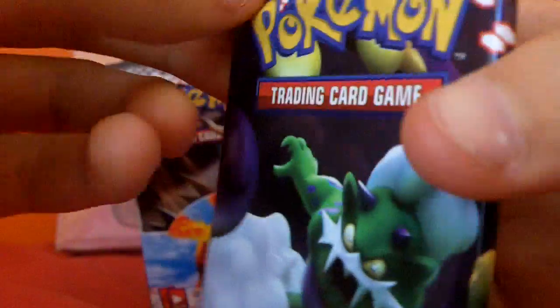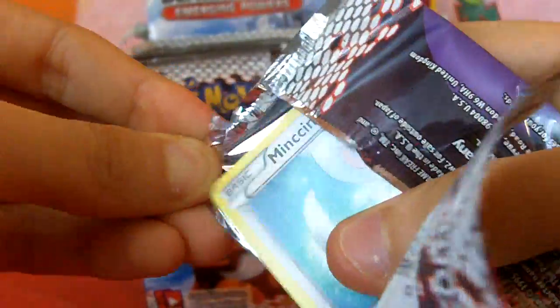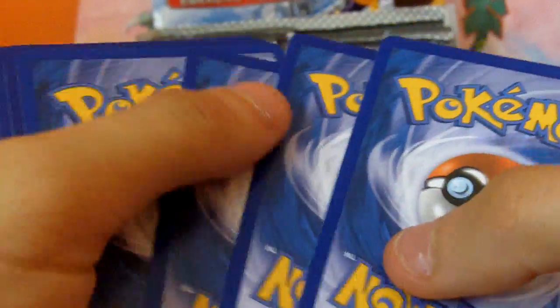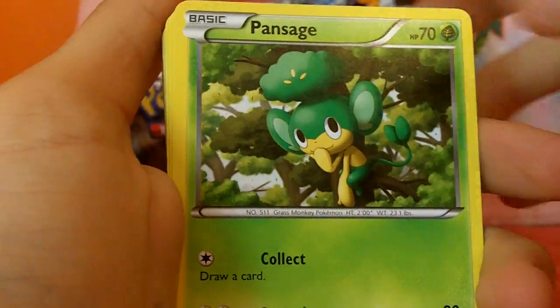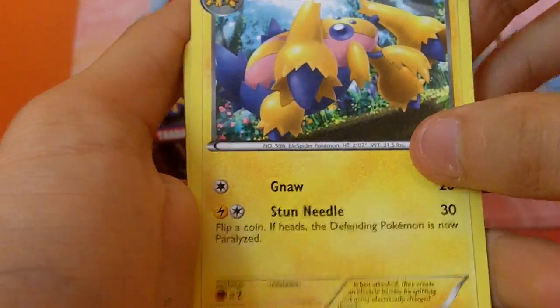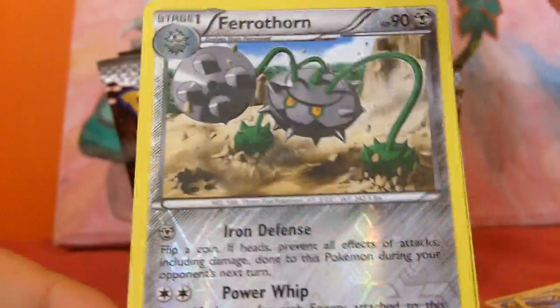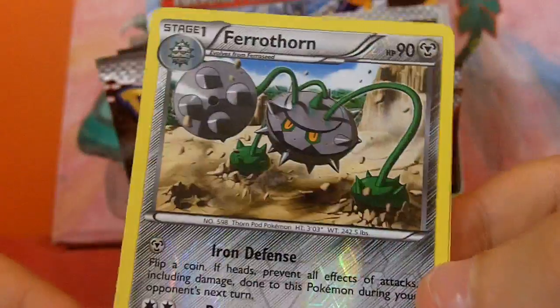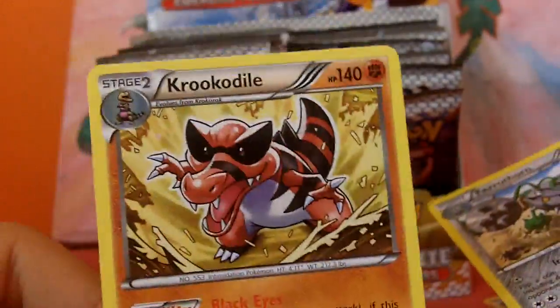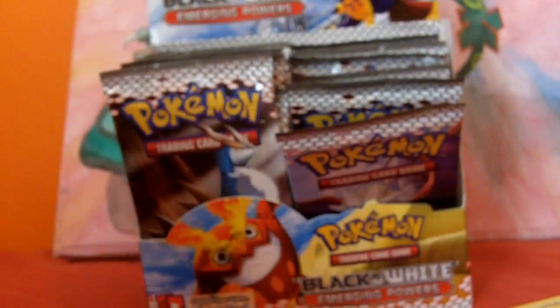Next, Tornadus pack. We've got Minccino, Pansage, Purrloin, Rufflet, Panpour, Dwebble, Galvantula, Krokorok, another Pokémon Catcher. Nice. Ferrothorn reverse — and that's a rare. These reverses just look so awesome. And Krookodile, non-holo. You usually get the holo in themed decks. That's nice. These are awesome to start off with — two reverses in the first two packs.